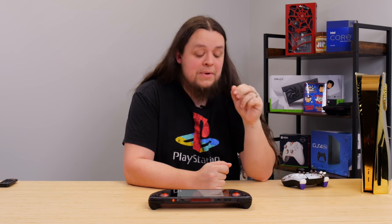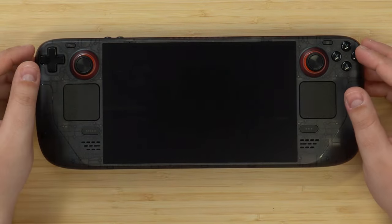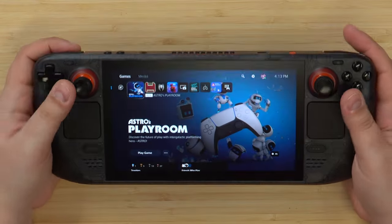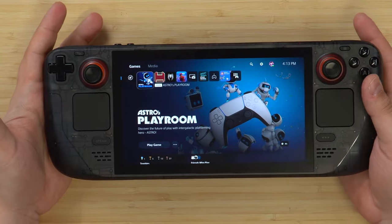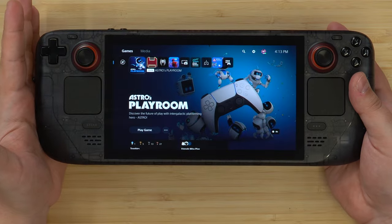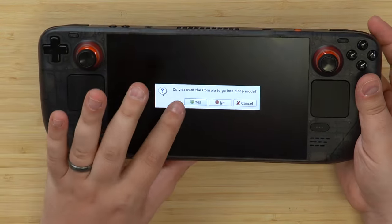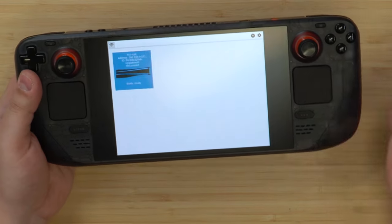One troubleshooting tip: if your PS5 isn't showing up at all, double-check that both your Steam Deck and PS5 are on the same network. Many routers have 2.4GHz and 5GHz — pick 5GHz on both devices, otherwise you'll have problems seeing each other. Once it shows up blue, click it — sometimes you have to click many times — and after a black screen your game will appear. I'm getting some dropouts and color glitching, so I'll need to adjust the bitrate settings.